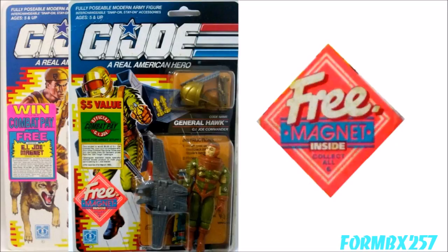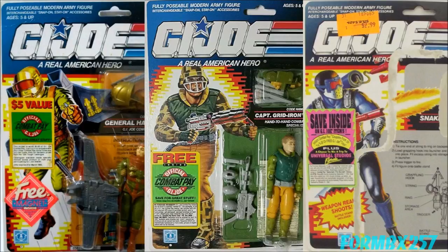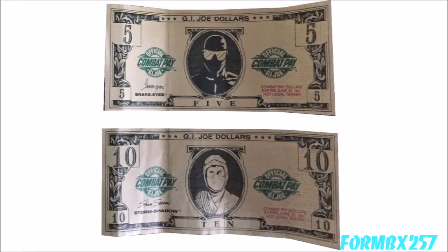Interestingly, there are variations of the card for an advert. You can find them with a combined ad with a Combat Pay coupon insert or two separated ads. And no, despite the fact that the randomly inserted Combat Pay bills could be collected, they're not considered freebies but coupons — kind of like the randomly generated values of flag points. They had different denominations with corresponding different character faces on the bills.